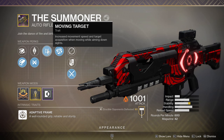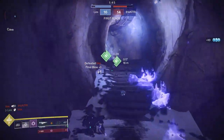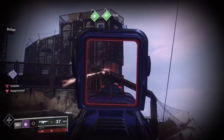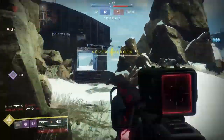Our first trait is Moving Target — increased movement speed and target acquisition when moving while aiming down sights. A great perk on just about any weapon, but especially on auto rifles when you just want to sit there and spray. Anything that can help with target acquisition is always nice. The final trait on this weapon is Rangefinder: aiming this weapon increases its effective range and zoom magnification.